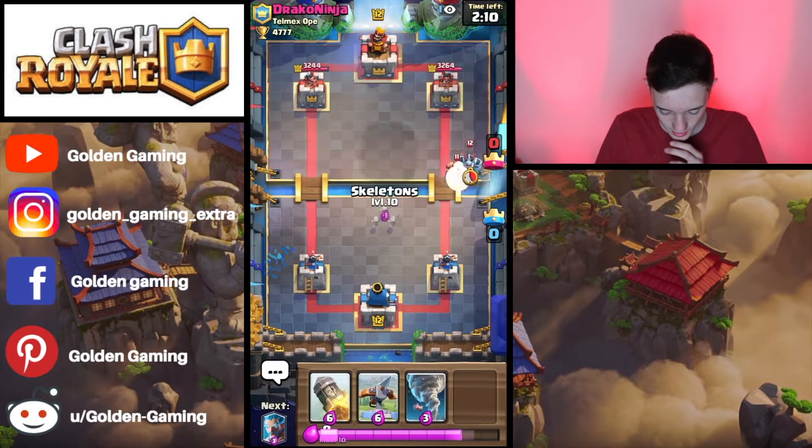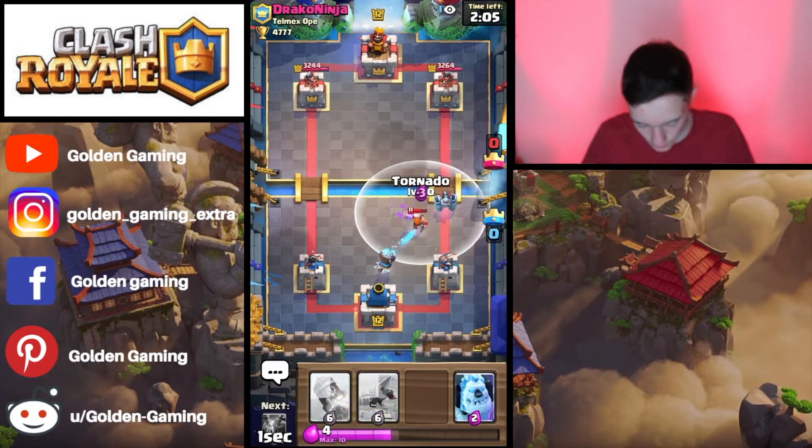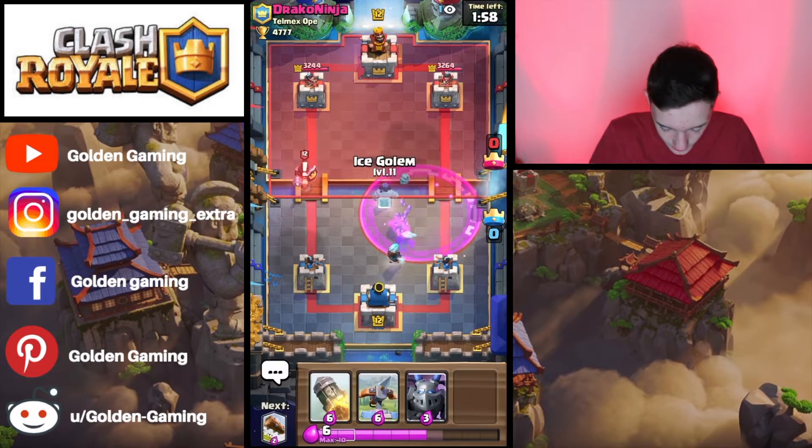I'm going to cycle my Skeletons to pull the Lumberjack, and I might actually tornado this as well. We're going to tornado that all into the middle, allowing the Ice Wizard to splash both the Lumberjack and the Mega Minion.